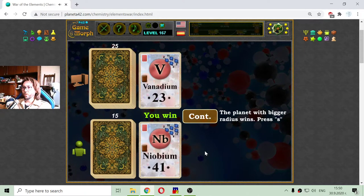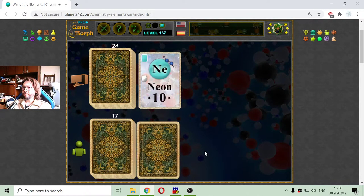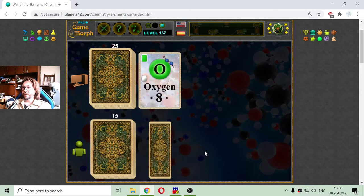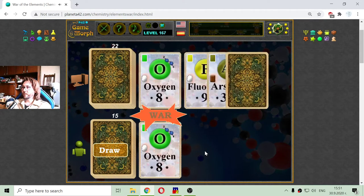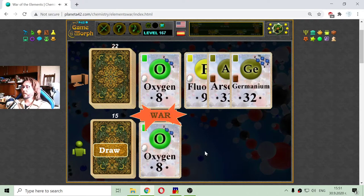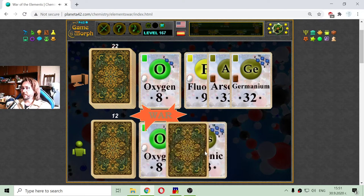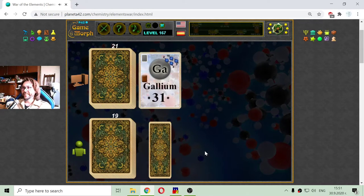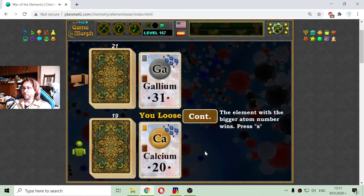Niobium against niobium — I got that. Neon, hydrogen — he got that. He got the oxygen and we have another war. Germanium — this is too strong, a metalloid — and I have selenium. Got it. Gallium, a poor metal, against calcium, an alkaline earth metal.